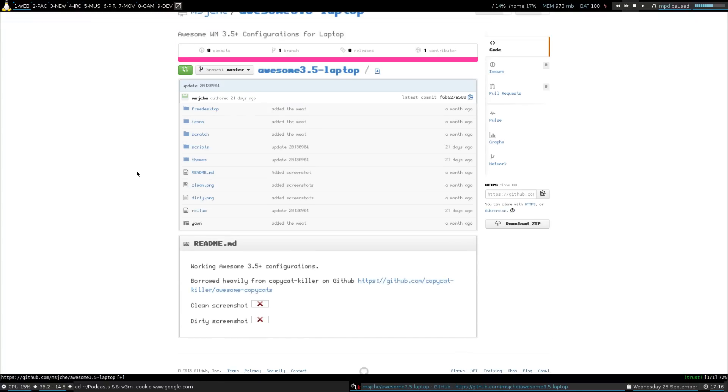There we go — I don't know why that didn't show up that way, but that's it there. I have everything in here: the RC, the themes, the scripts — everything's in here. So if you want to try a Git clone, you can just use this here. Yeah, that's there if you want it — you can give it a try.